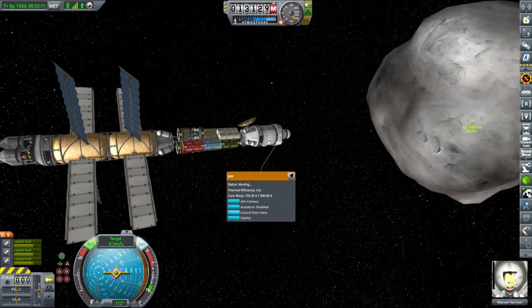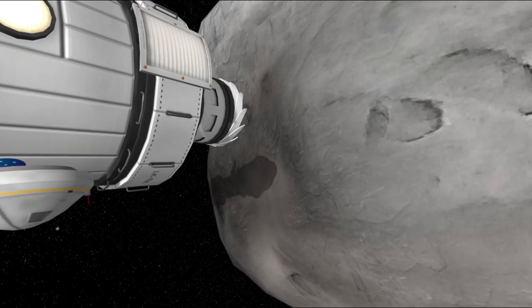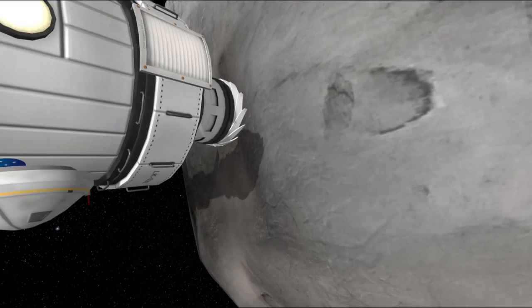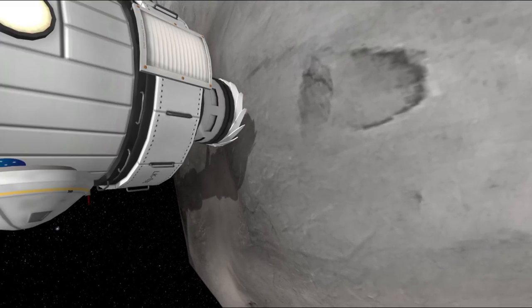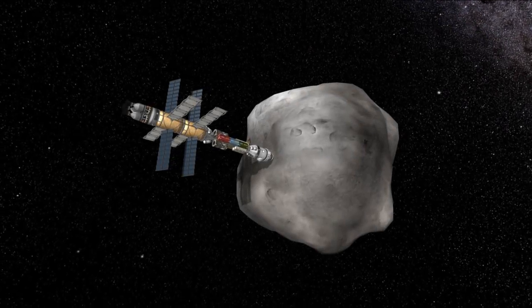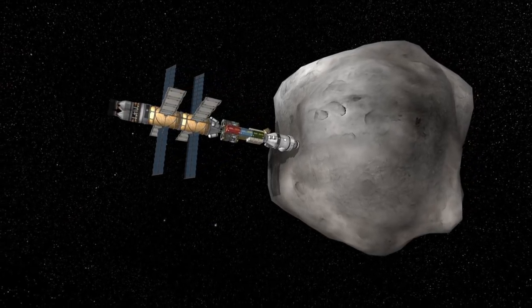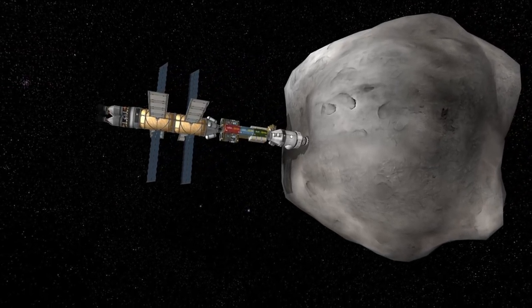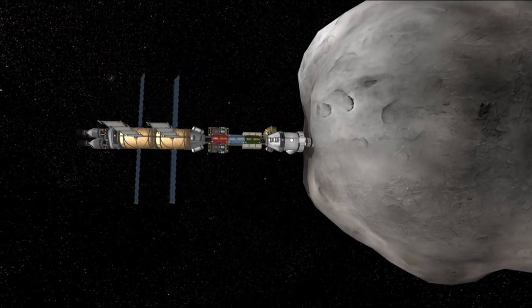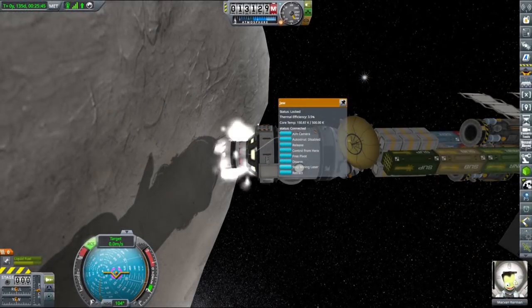Our asteroid mining ship had over 4,000 m/s of Delta-V and we needed maybe 1,000–1,100 m/s to meet with the asteroid. Here we are — the thing you see at the front is the mining laser from the asteroid recycling technologies mod. It has a jaw and a drill incorporated all in one, and it worked: we are attached to our asteroid and all mining operations can begin.